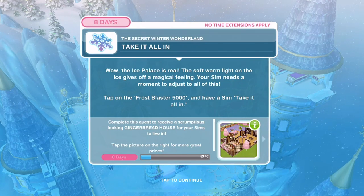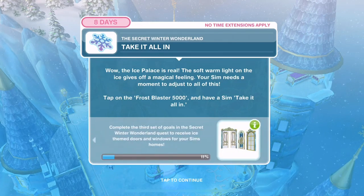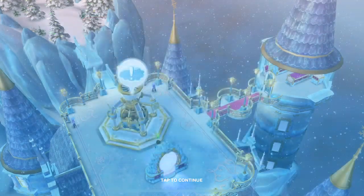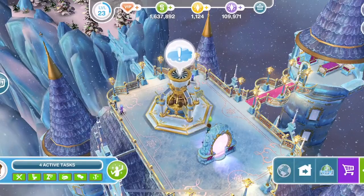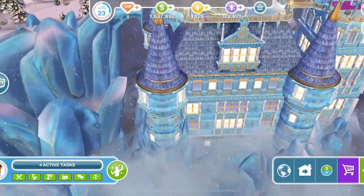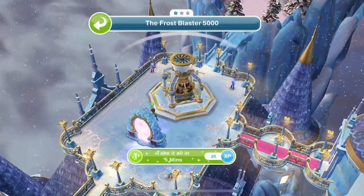Wow, to the ice palace! Take it all in. The ice palace is real - the soft warm light on the ice gives off a magical feeling. Your Sim needs a moment to adjust. Tap on the Frost Blaster 5000 and have a Sim take it all in. It's just magnificent - the best build, in my opinion, that Sims FreePlay have ever done. Let's take it all in for five minutes.